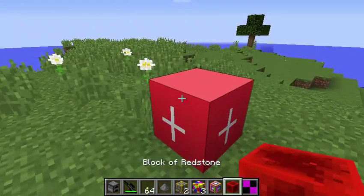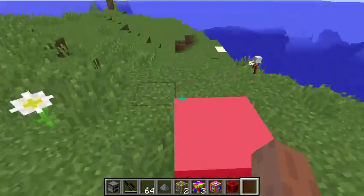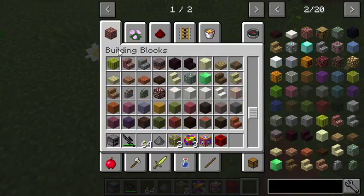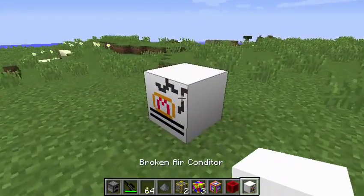It just wasn't working — when you right-click the content, it's supposed to open an inventory because it's like a mini-chest box. But it doesn't. So there's a broken air conditioner block.